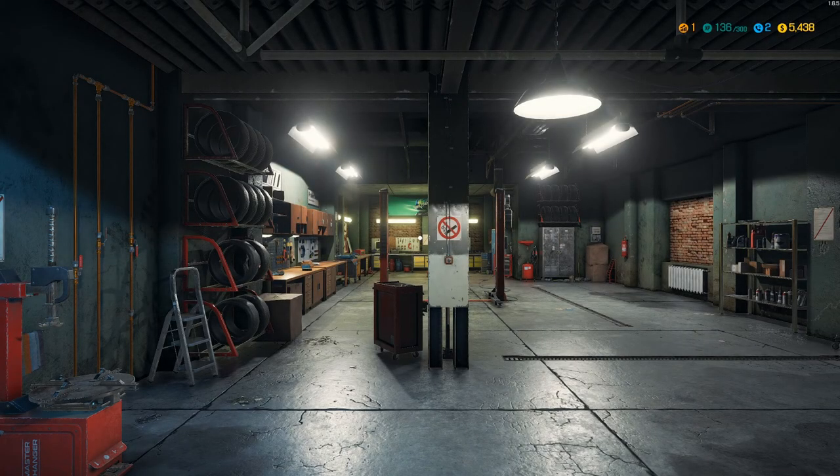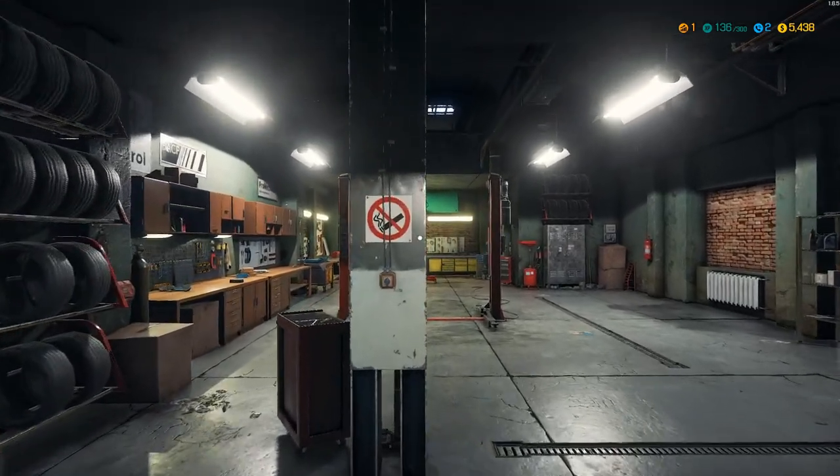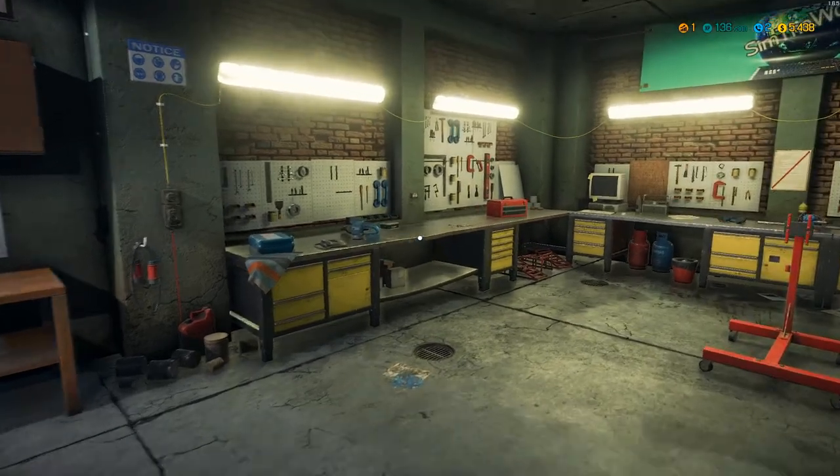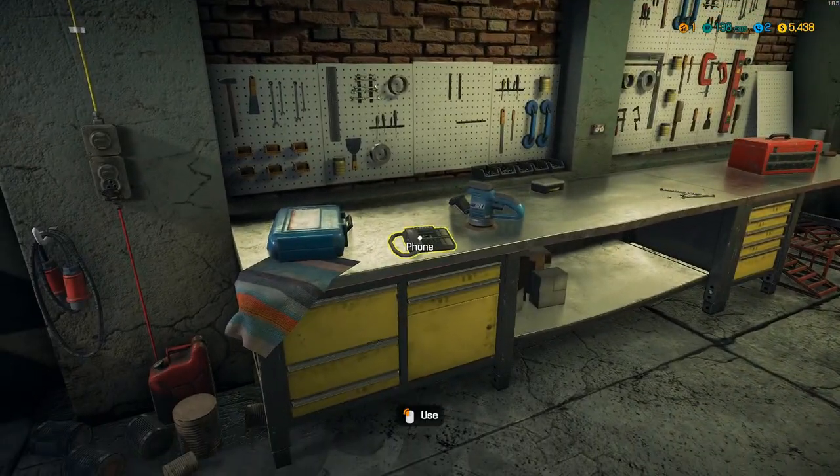Hello! Sim the World here, back playing Car Mechanic Simulator 2018. On today's video we will be diving into a few orders, including working on brakes and suspension. Please join us as we get our hands dirty, working our way up towards having the top garage. We left off having finished our first order where we had to replace all the tires and the fluids in the vehicle. Why don't we see what else there is left to work on?